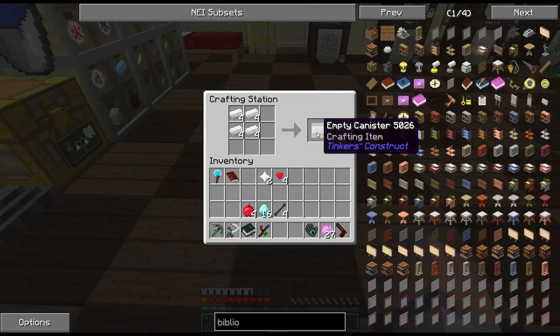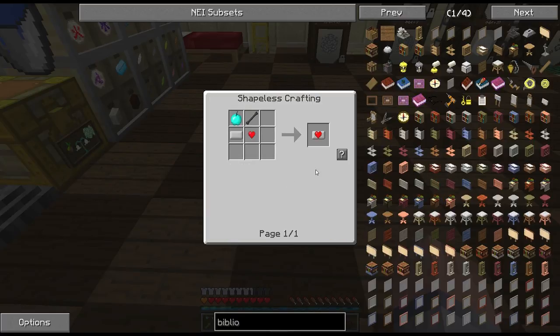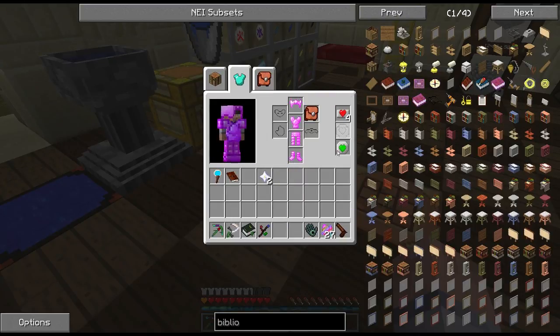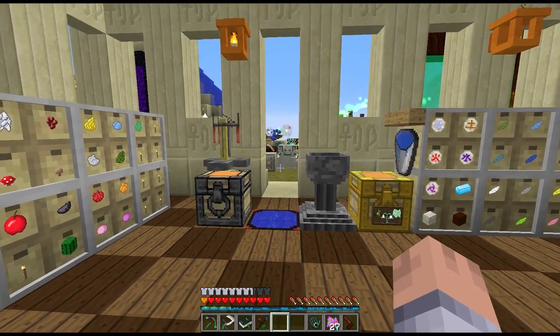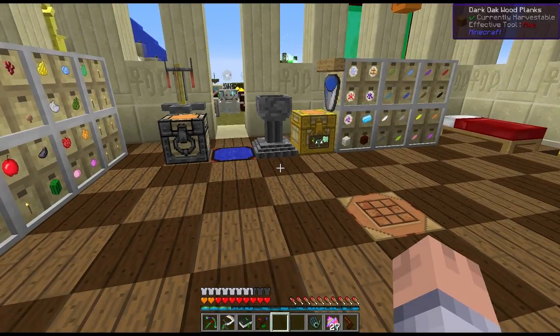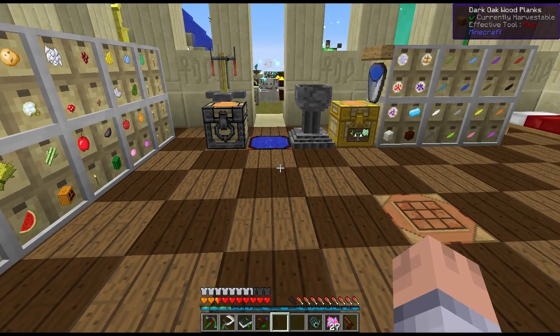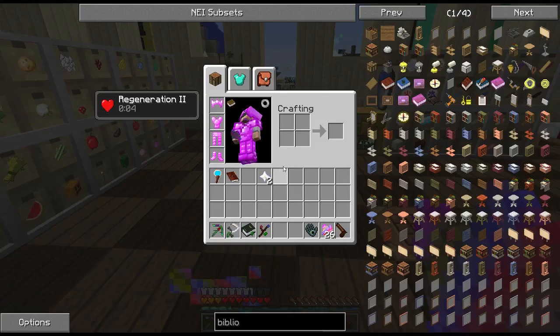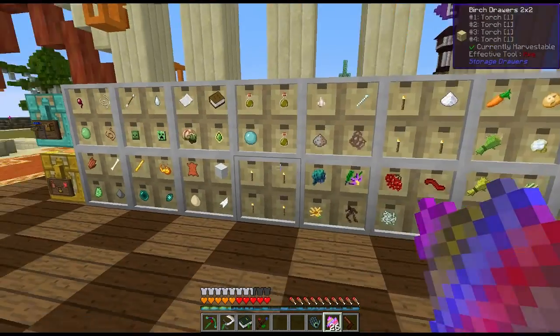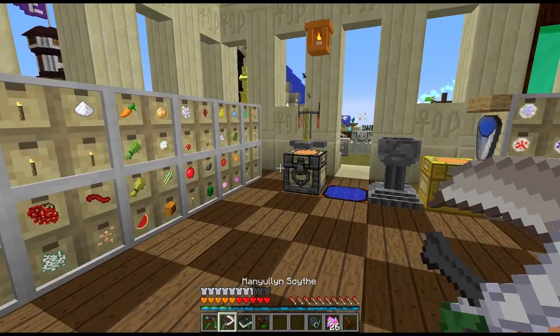I can turn the yellow hearts into a green one — I've never seen that before — and combine it with a red heart canister to make a yellow one, or turn it into a red one. So what I want to do is make four red heart canisters instead of two yellow, giving us four hearts. We need four empty canisters and four jeweled apples. Now we have four red heart canisters — an extra four hearts filling up at the bottom.